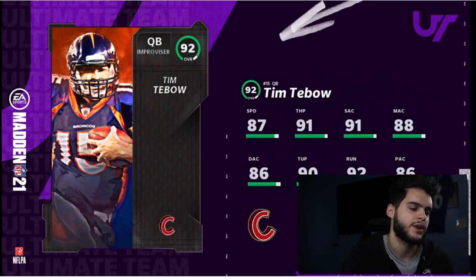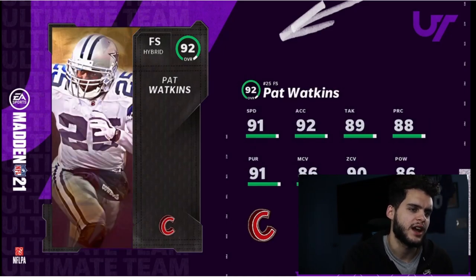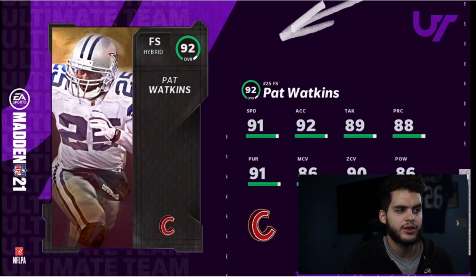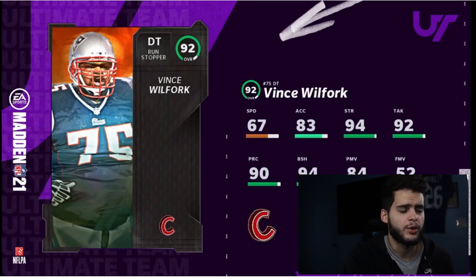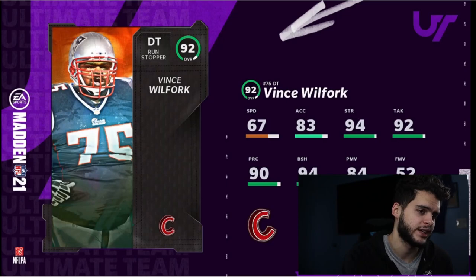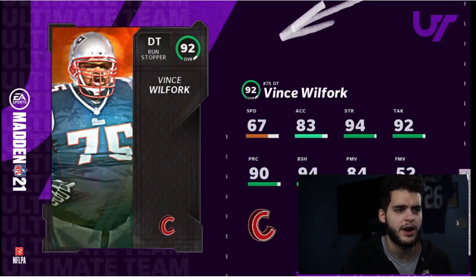Pat Wooden at free safety for the Cowboys gets 90 zone, will get 90 man, above-90 play recognition, and 91 speed — good free safety, not great, but solid on a Cowboys theme team. Vince Wolfork finally back in the game: 94 block shed and 84 power, making him a purely pure run stuffer. He won't pass rush, which in Madden means defensive tackles need block shed, power move, speed, and acceleration simultaneously — so Wolfork is not your guy.